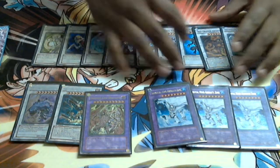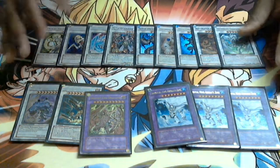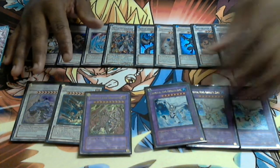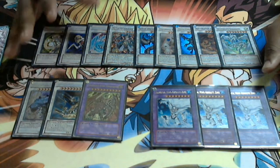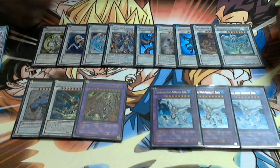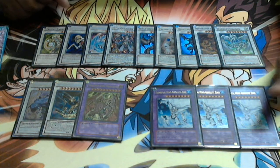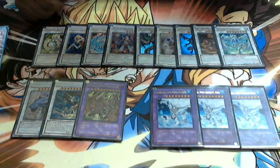Obviously Gravekeeper's is one bad matchup, so I'm siding two Dust Tornadoes and a Twister for that, as well as my MSTs. Other than that there isn't really that bad of a matchup — Sabers aren't that bad, I can deal with them. Frog Monarchs — or Performapal Monarchs I should say — is actually a very bad matchup for me, so I have to figure out something besides Macro Cosmos and Effect Veiler to stop that.